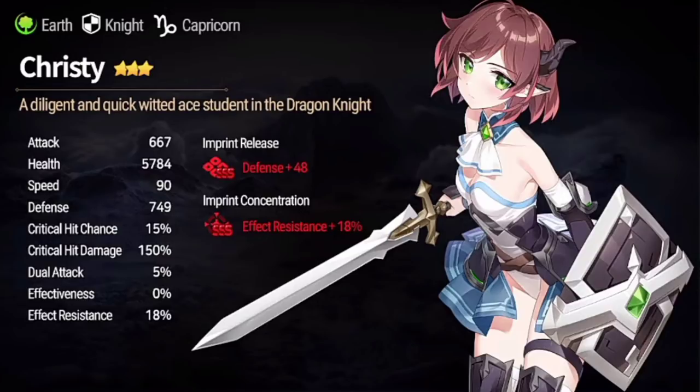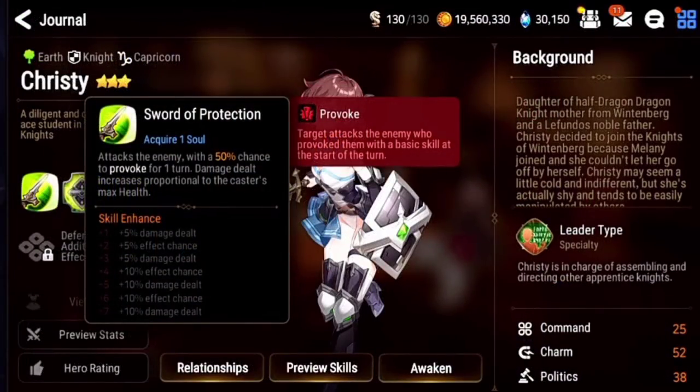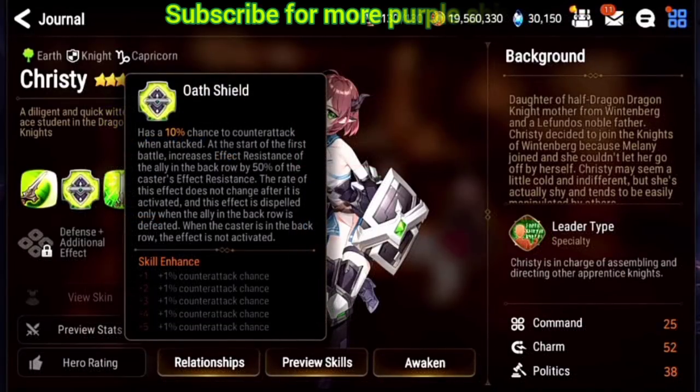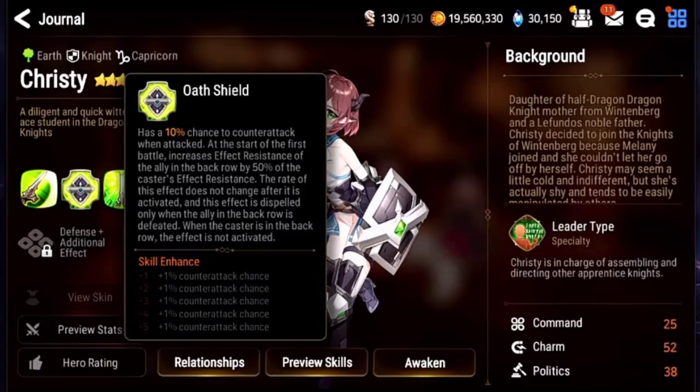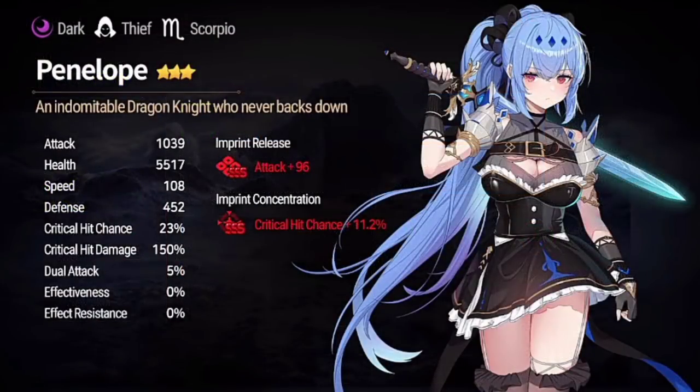Earth Knight Christy has really high defense, health pretty high as well, low speed. Effect resistance from awakening and self-imprint — very nice. Skill 1: 75% chance to provoke the target, damage based on caster's maximum health. Passive: 15% chance to counter attack when attacked, and the ally in the back row gets 50% of her effect resistance — cannot change throughout the battle. Skill 3: attack buff for all allies, defense buff for herself, recovers health based on max health, and skill cooldown decreased by two turns with 10 souls for soul burn.